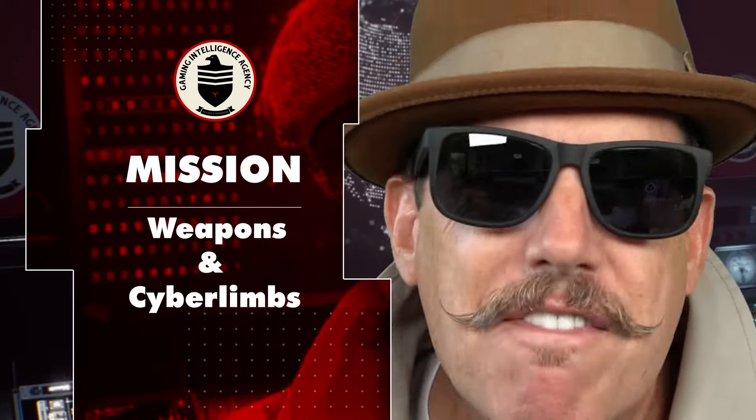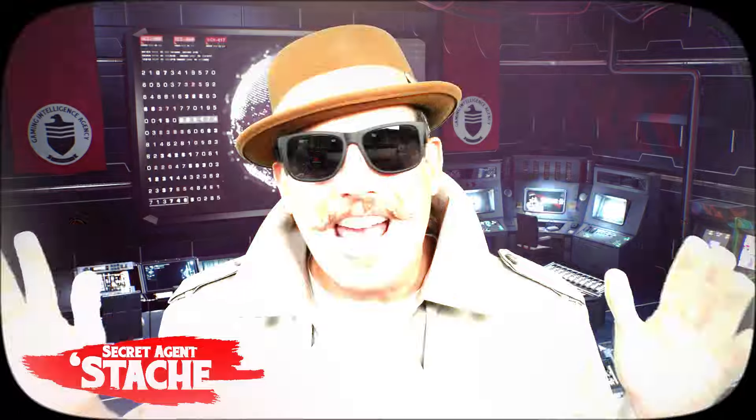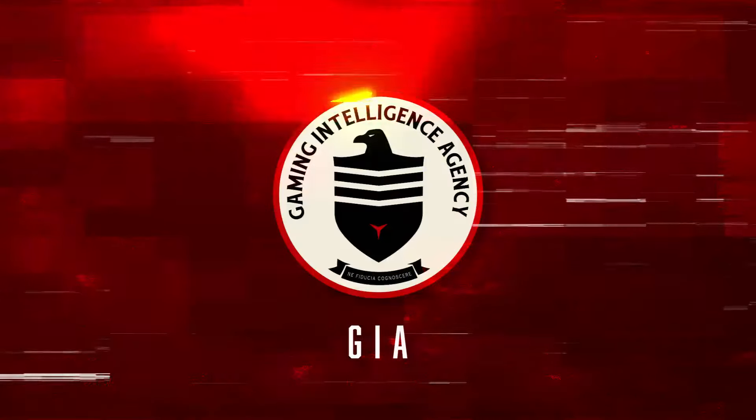That's why in my latest Intel report, we're going to take a look at every weapon and every cyberlimb that has been leaked so far. It's mission time! Welcome back, agents. Secret Agent Stash here. We are at GIA Headquarters, the Gaming Intelligence Agency — always bringing you the latest alpha on the newest games, and today we are talking about Off the Grid.